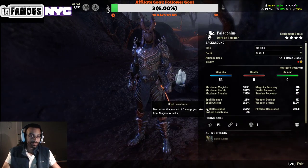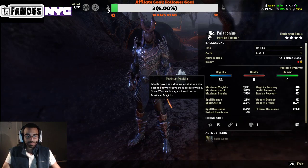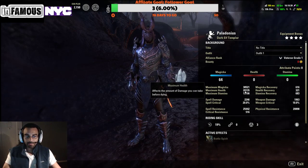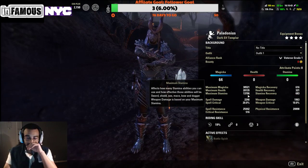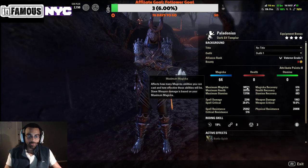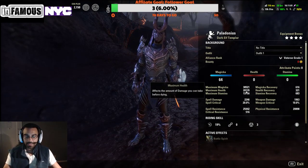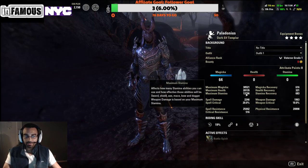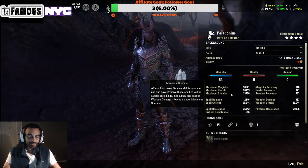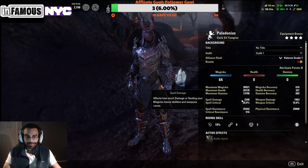I wanted to hit the sweet spot of between 30,000 and 32,000 magicka in no-CP to put out really good damage while giving enough sustain from our sets. Currently our health is 20,000 and our stamina is 13,700. With the six percent from the Undaunted passive, depending on how you build, you'll sit around 30,000 to 32,000 magicka, just about 22,900 health, and just under 15k stamina — around 14,800 — once we have the six percent and finish golding out gear.